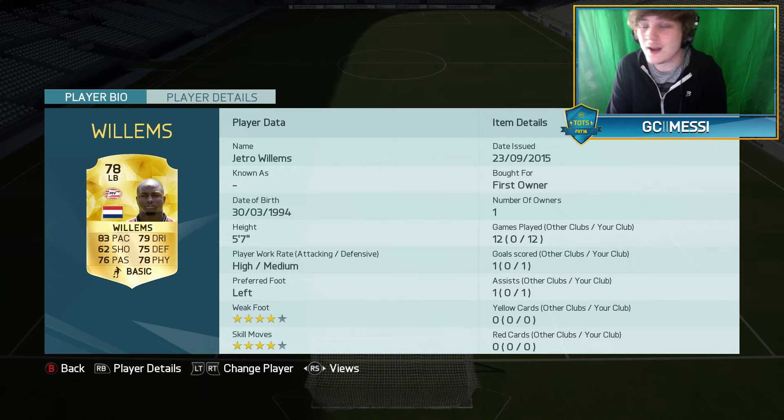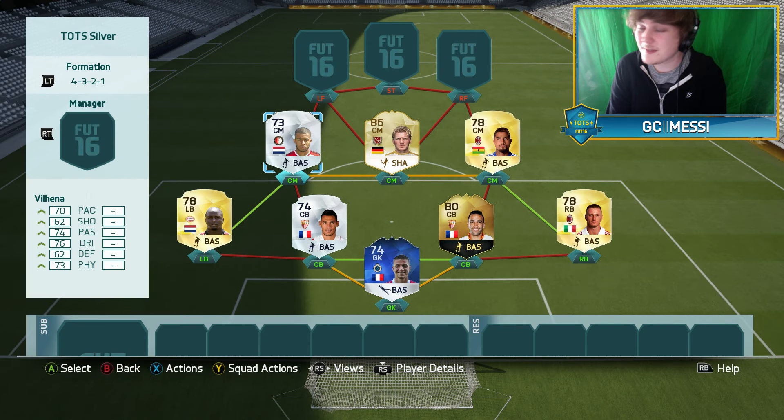Jetro Williams does have an inform card but I didn't see the point in upgrading to it because that card will probably drop as special packs keep coming out. He's 5'7", high-medium work rates, 4-star skill moves, and 4-star weak foot — a very solid fullback. I did score an absolute worldie with him which I'll show at the very end. Now on to the midfield, and this trio has everything.